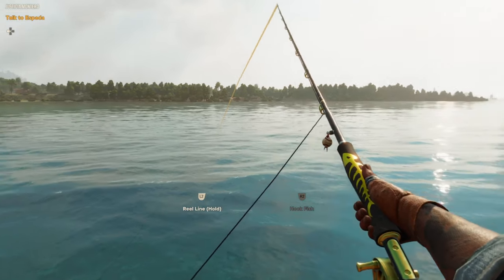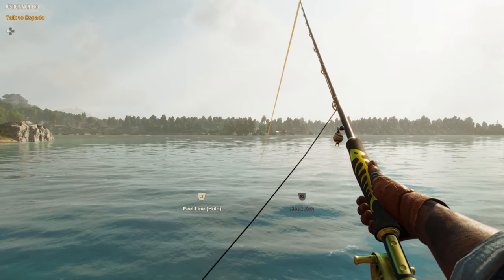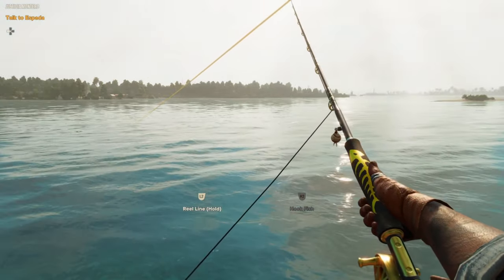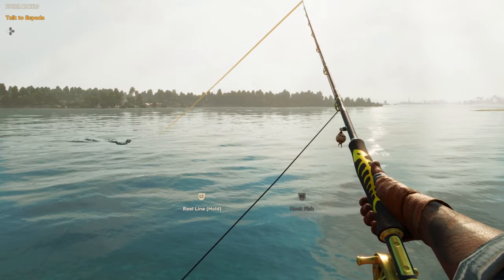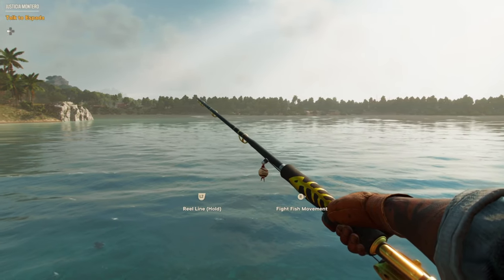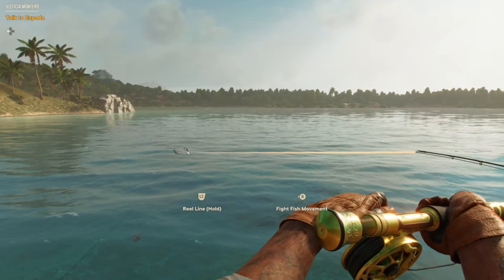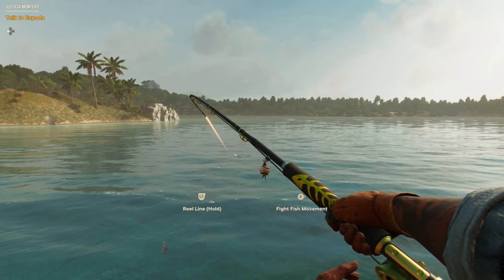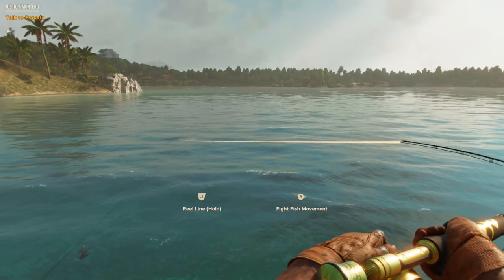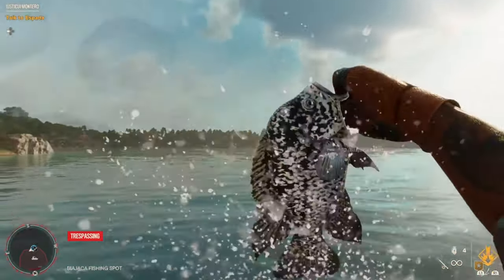Now that we know this important info, we can go ahead and fish. Casting the line is R2 on PlayStation — you can always see the controls at the bottom. What I do is reel in the line very slowly by tapping L2 until I see some movement from fish in the water. Then I stop reeling in, and when it grabs the bait, press R2 to hook the fish. Then start reeling in by holding L2, and at the same time use the right analog stick to move your rod in the opposite direction of where the fish is moving, to pull the fish back. At the bottom of the screen you can see the fish movement indicator showing which direction to move the right analog stick.